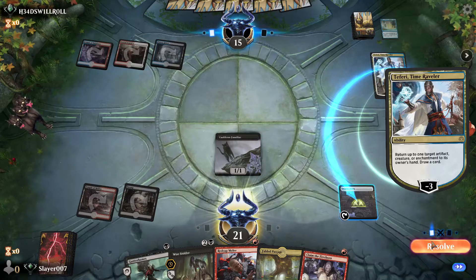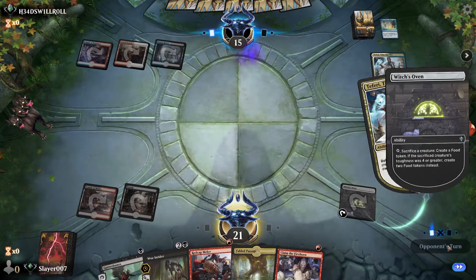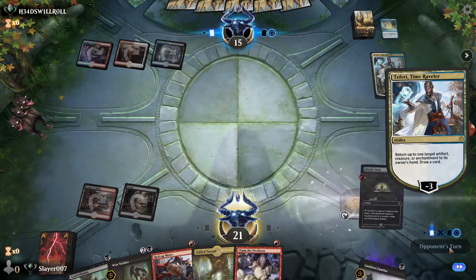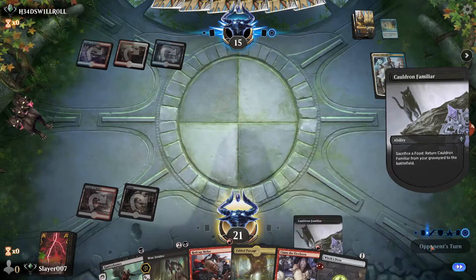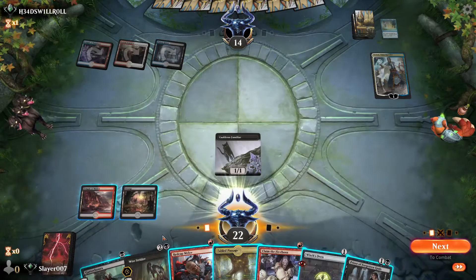Our opponent goes for Teferi — that's fine, we sacrifice our cat and get back the Witch's Oven in our hand. They draw another card. We play our Witch's Oven again and we can kill Teferi next turn — that's pretty good.